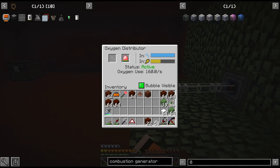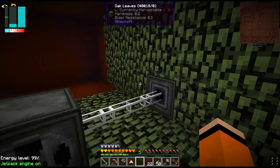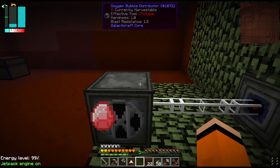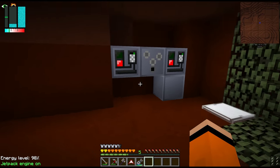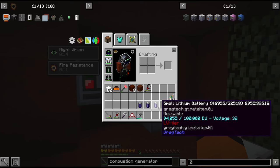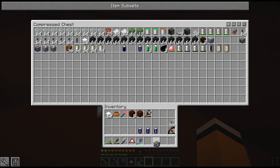Alright, it seems we are now positive on oxygen. We're producing at a rate of 162 — we require 160 to keep this oxygen bubble up and running. So we did bring our machines in order to scan the area. We need our seismic prospector, which we maybe should have upgraded — this is still only LV.